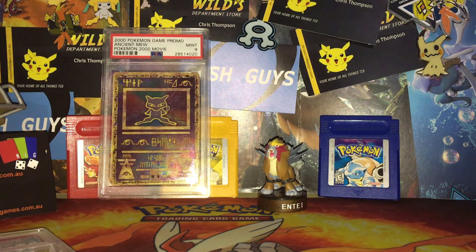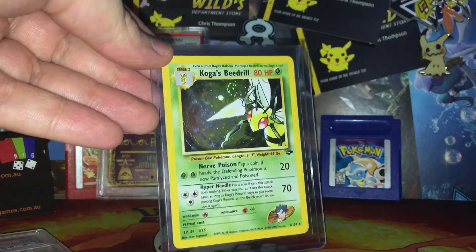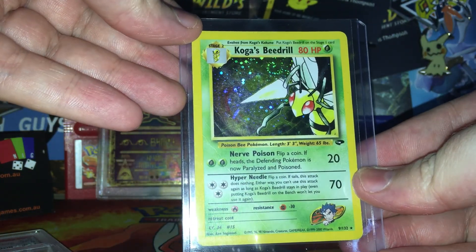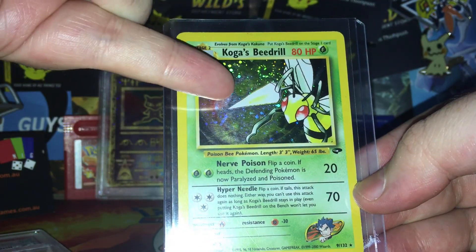I don't really collect PSA stuff, but this was a cheap auction — I won it pretty cheap. The other things he included were a Koga's Beedrill. Now it's pretty beat up — I'm assuming that's why he added it. Oh, there's a swirl too! Look at the swirl! There's a swirl there.